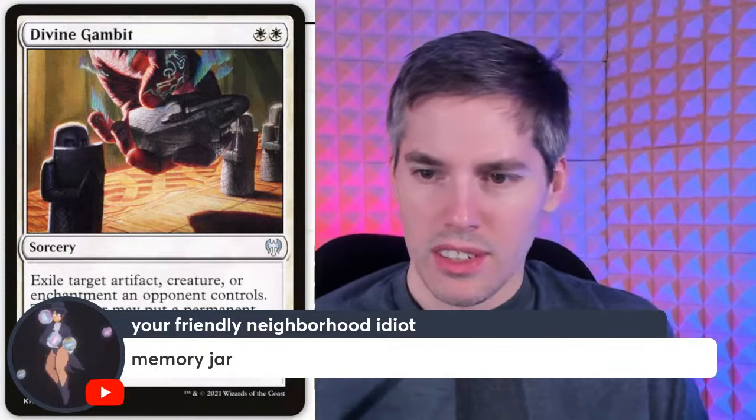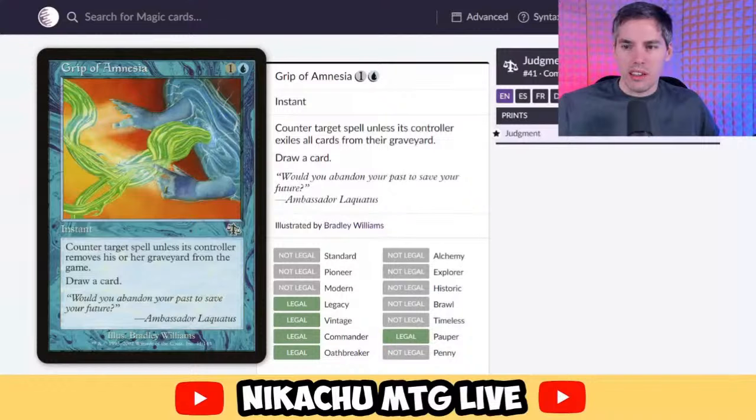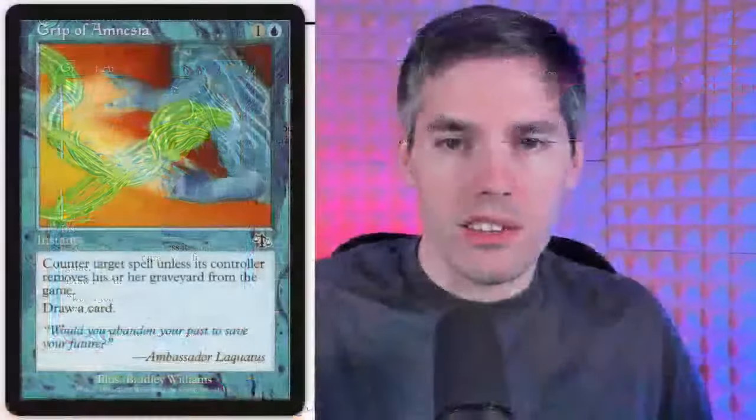The show is dominated by bad blue cards. Grip of Amnesia — blue, one generic mana instant: counter target spell unless its controller exiles all cards from their graveyard, then draw a card. If I have nothing in my graveyard I'll just say yes — cool story, take my empty graveyard. That is garbage. It's basically two mana cycle and then probably exile their graveyard — some very bizarre form of graveyard hate in blue.